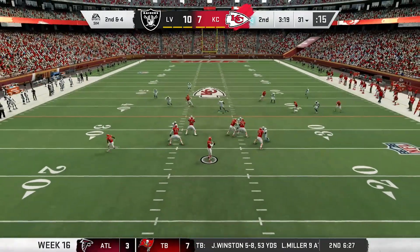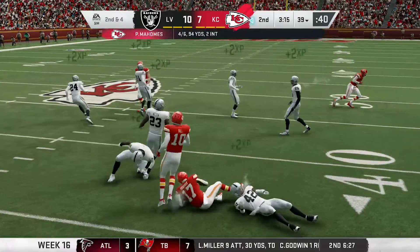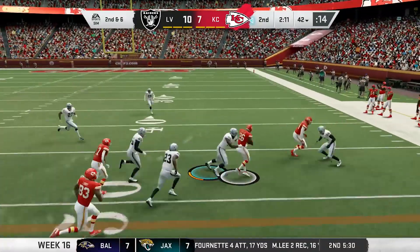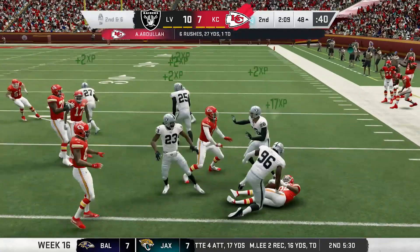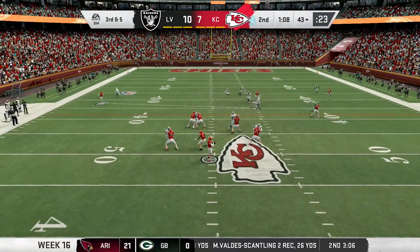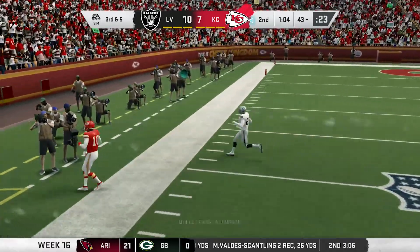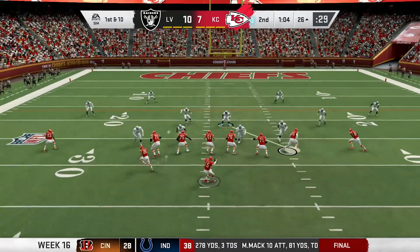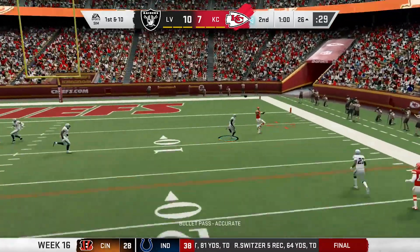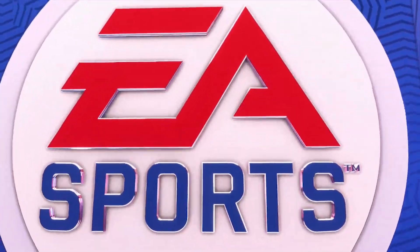Next Chiefs possession. Mahomes in the gun, finds Hardman open in the zone for eight. Two plays later, Abdullah takes the sweep, gets the edge, turns up field, and gets it into Raiders territory. On third down, Mahomes scans the field and hits Tyreek Hill on the comeback, stepping out after 17. Next play, Mahomes throws to Custis on the corner route, and he walks into the end zone. KC goes up by four.